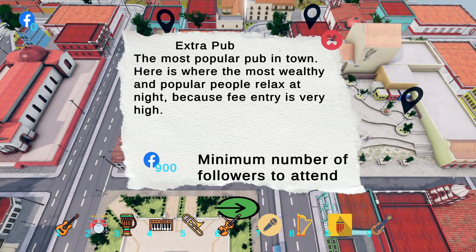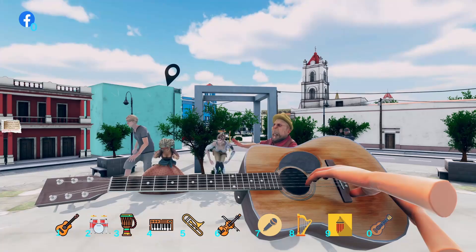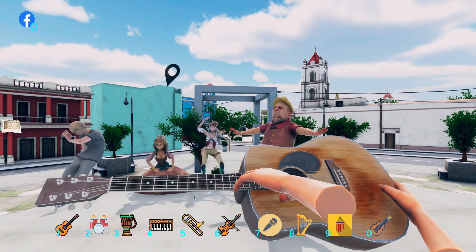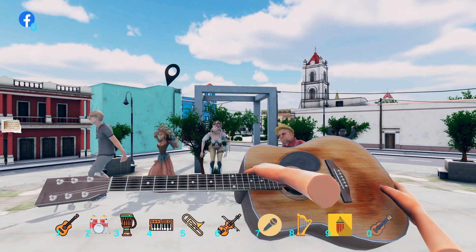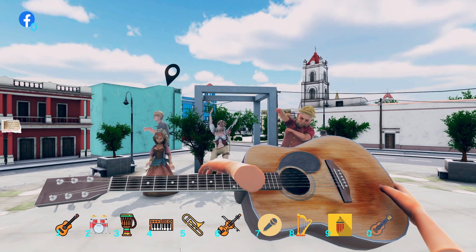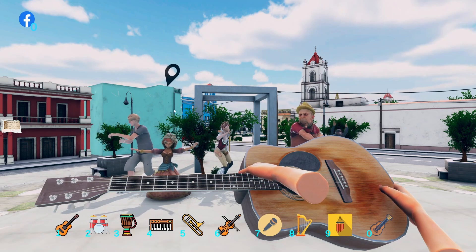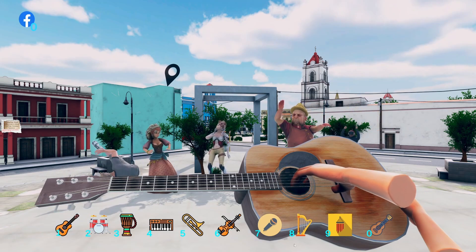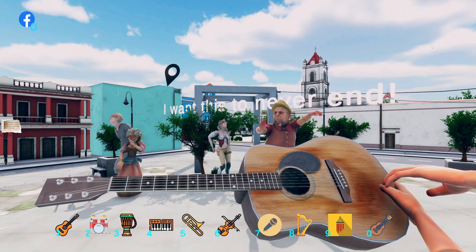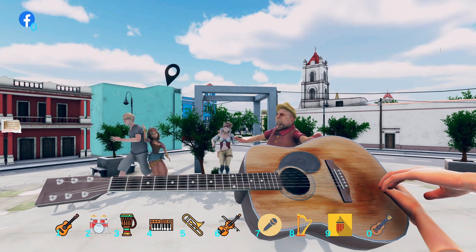We don't want to go to a publisher. We need 900 followers to attend that. We can go to be a street singer. Let's do that. Okay, I can move over the strings with my mouse. But like, how is this character holding the guitar? That's not how you hold a guitar. You play it with two hands.